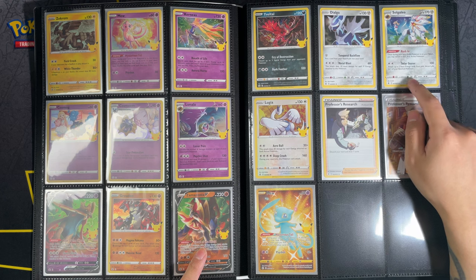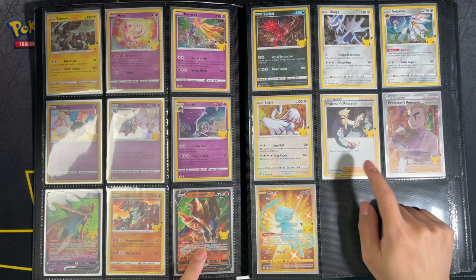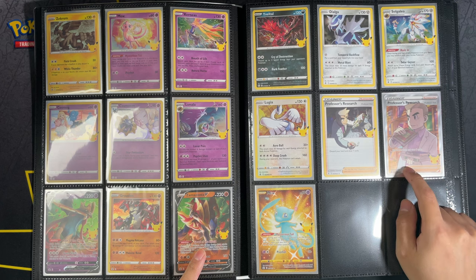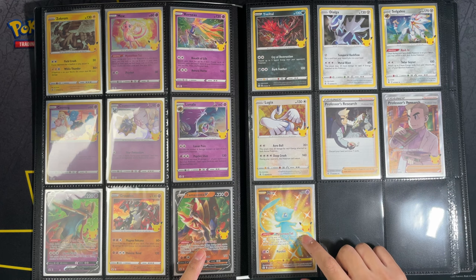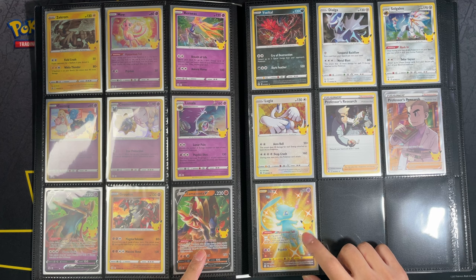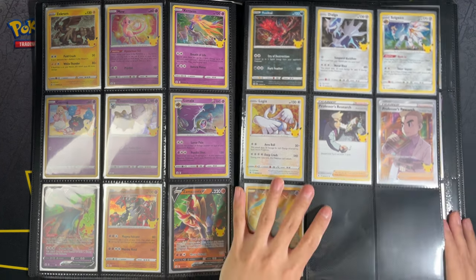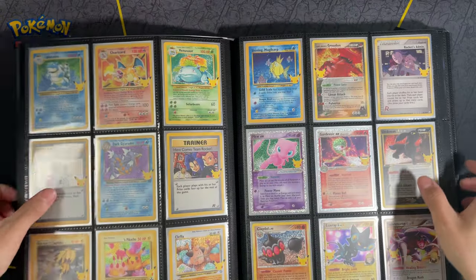Dialga, Zygarde, Lugia, the two trainers — Professor's Research and the Full Art Professor's Research — and the Gold Shiny Mew. This one took me roughly about 200-plus packs.